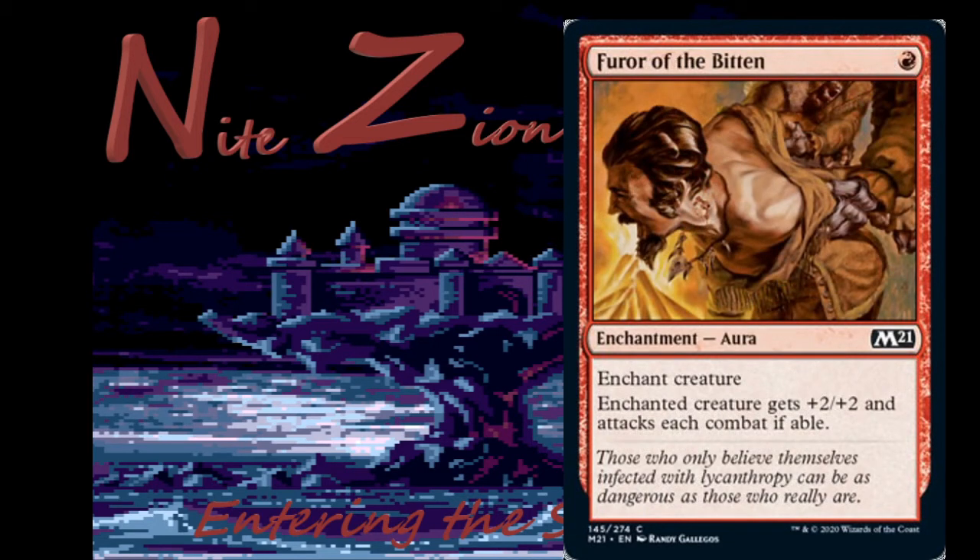Furor of the Bitten — one red, common aura. Enchanted creature gets plus two plus two and attacks each turn if able. Weirdly this was more expensive in a previous set and was interesting to put on your opponent's creature to make them keep attacking while you raced them. Plus two plus two for one red is pretty good, but I don't like setting myself up for a two-for-one in limited. Maybe if you're really fast it's worth it, but I doubt it. Don't play it in constructed either.